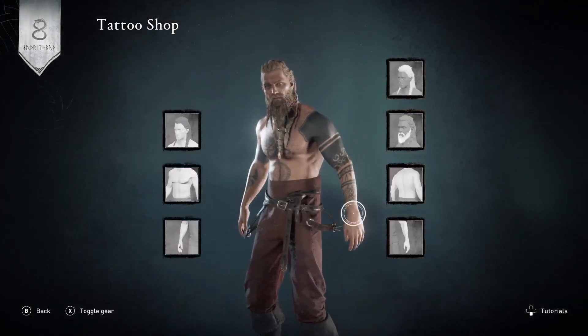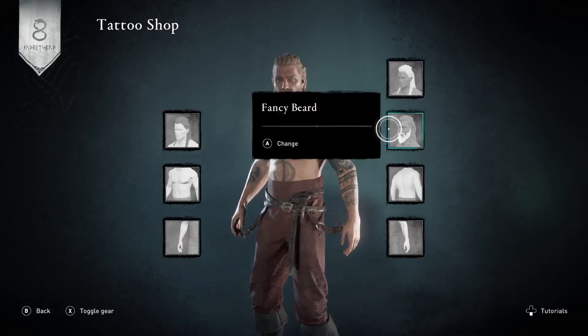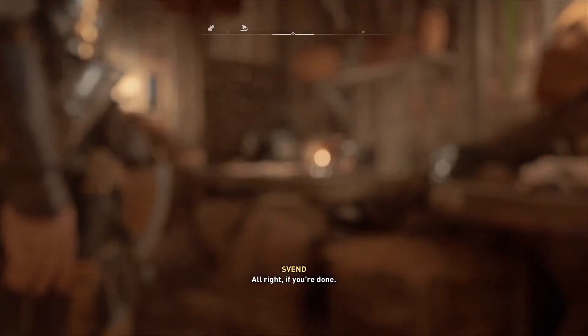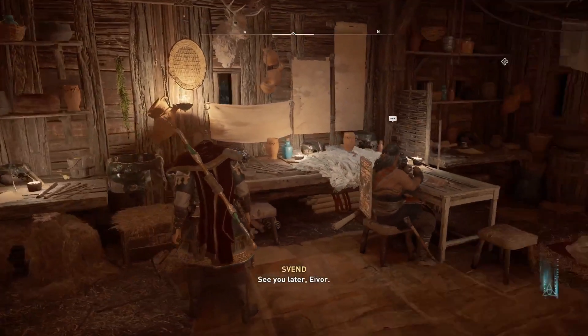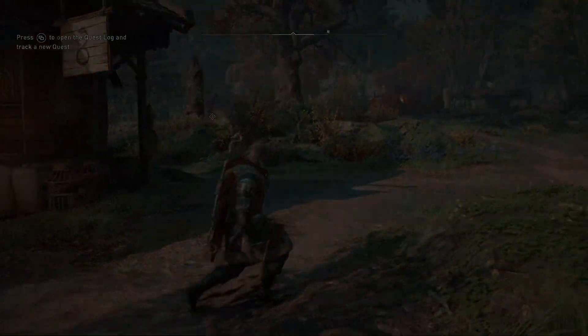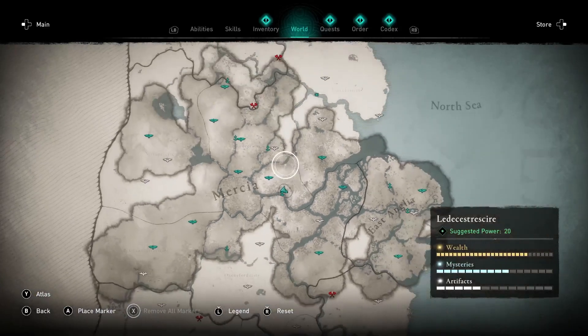You can click on the tattoos and adjust them as you can see. Now, you can actually get different tattoos in the game by finding them in the world. I'm going to show you - let me get out of the shop and go to the map just here.